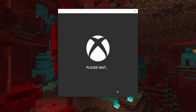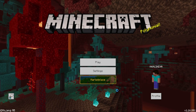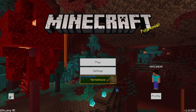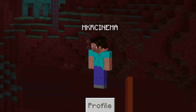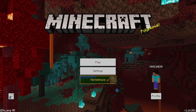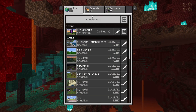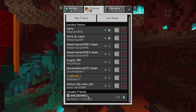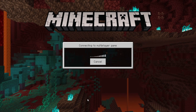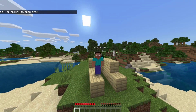Click 'Let's Play' — it may take a moment depending on your internet connection. Make sure you have a good internet connection, as it won't work without one. Once it logs in, you'll see your Microsoft Gamertag above your Steve character. Now you can play with your friends. If you go to Play, then Friends, you'll see players listed there that you can now play with.